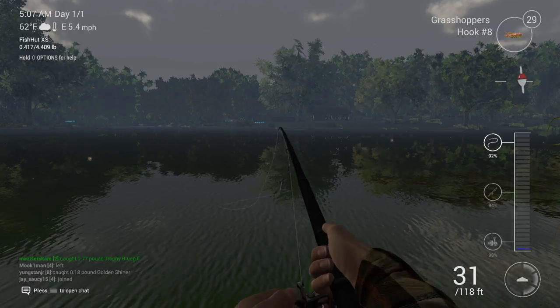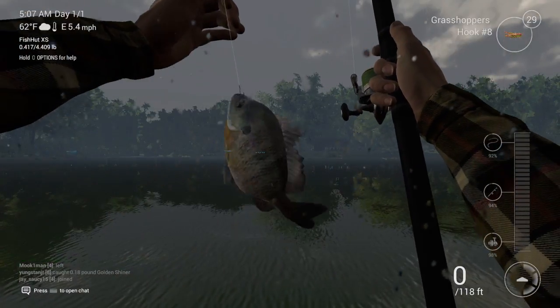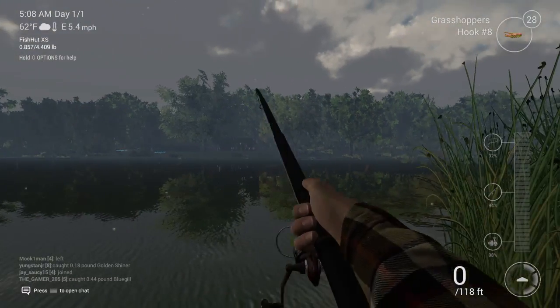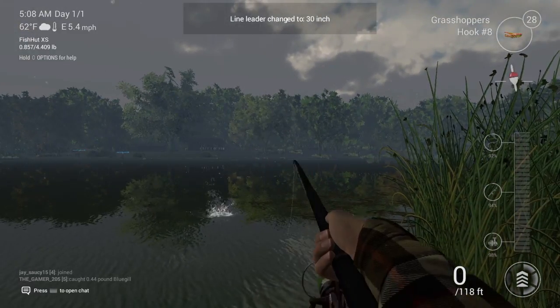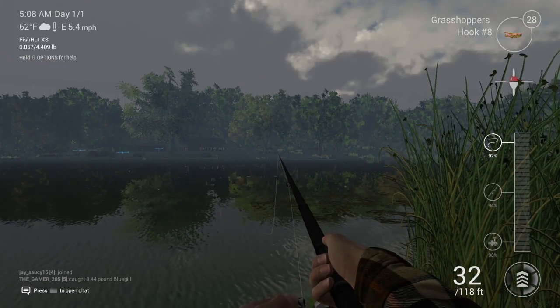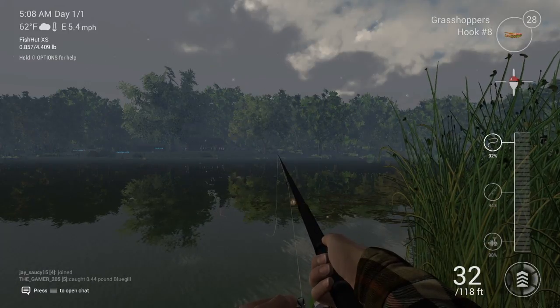We got a bite — reel it in! Good cast, good fish. Look at that bluegill — I call that a brim where I'm from, in Alabama we call those brim. I want to see if I can make the line a little longer, about 30 inches. Still not on the bottom, so that's good. Remember, if your bobber is laying sideways it means it's on the ground and you need to pick it up a little bit.